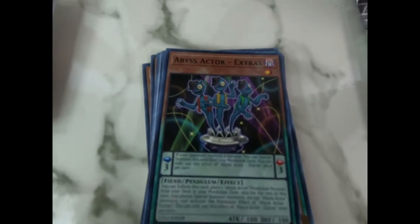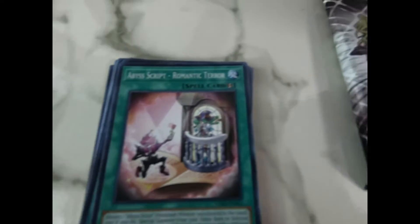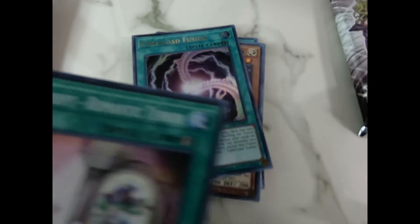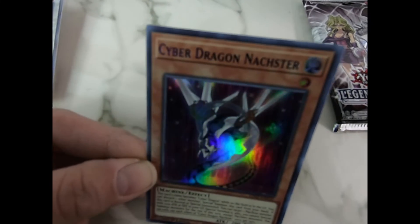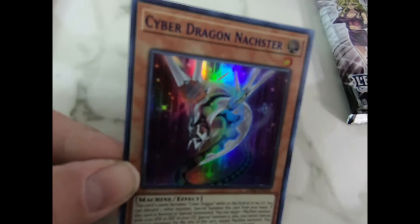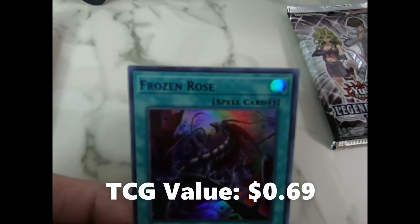Abyss Actor Extras, Abyss Script Romantic Terror — I've gotten this card a couple times, maybe out of Mai's Sisters of the Rose. And then an Ultra Rare Cyberload Fusion, Cyber Dragon Master. I guess this is a rare foil — look how shiny it is, the lettering looks purple too. And Frozen Rose, that's another foil.